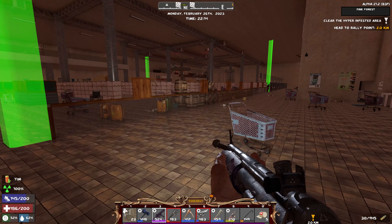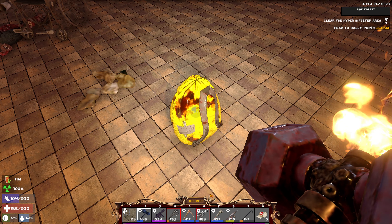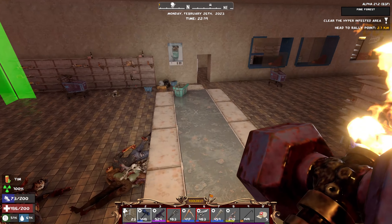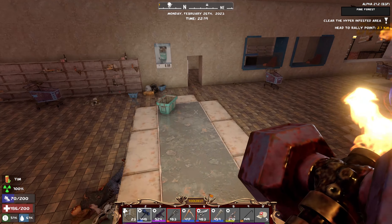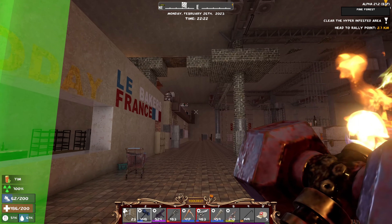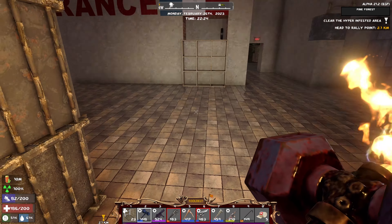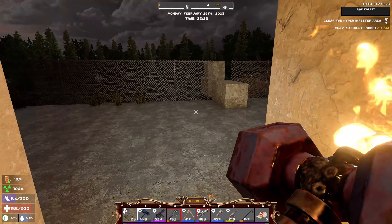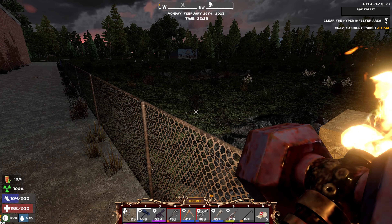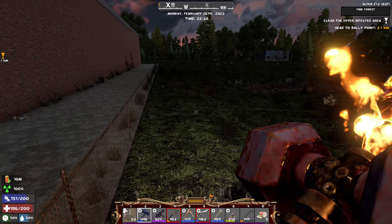Grabbing the two drop bags. Next episode we'll go back and do two or three more missions if we get started early enough. The horde base is pretty much ready — the only thing we still want to add is bars around the structure, but that's a tomorrow thing. We might finally get to see one of those nemesis enemies up close — I've seen them while driving but not out in the wild, which is probably not a bad thing.